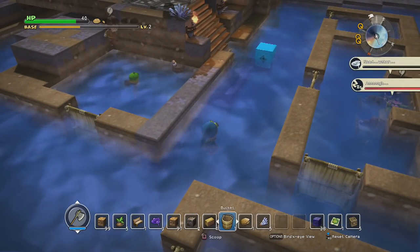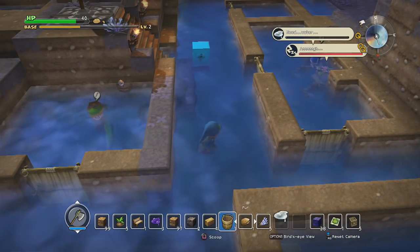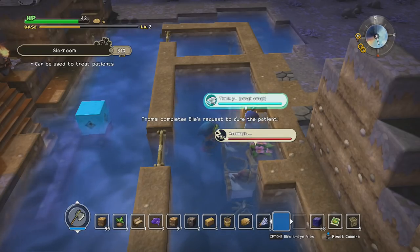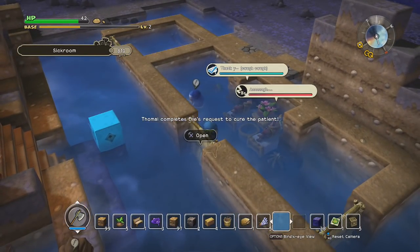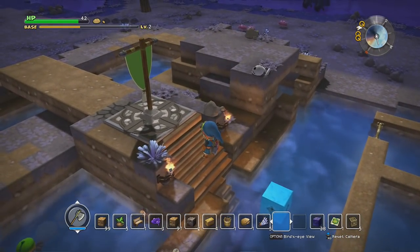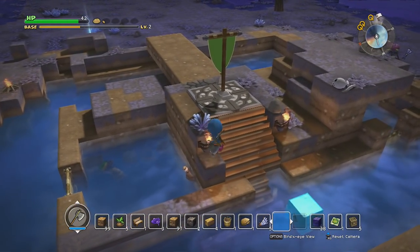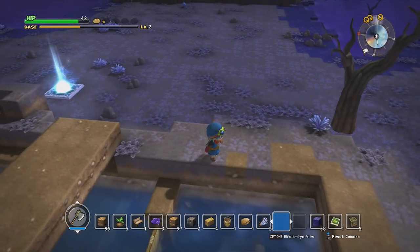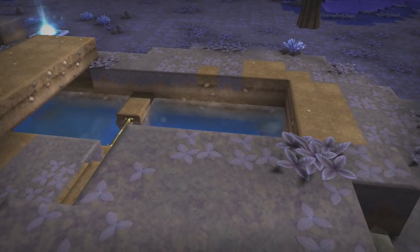We can just scoop up water with a bucket. Now that we have a watering hole, they'll pretty much just produce water for us constantly. Did I accidentally put away the water? That's fine — I'll get more. Here's your water. Do we have to wait until morning? Yeah, we have to wait until morning. I'll go through the tunnel portal later. Let's just go to bed for now.